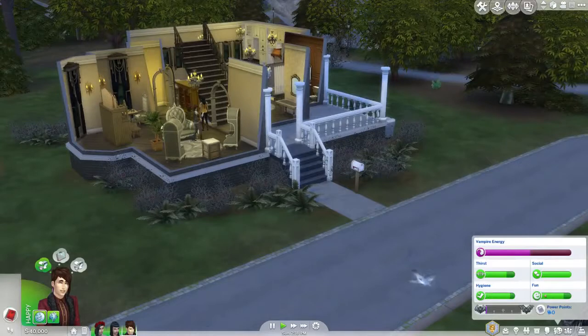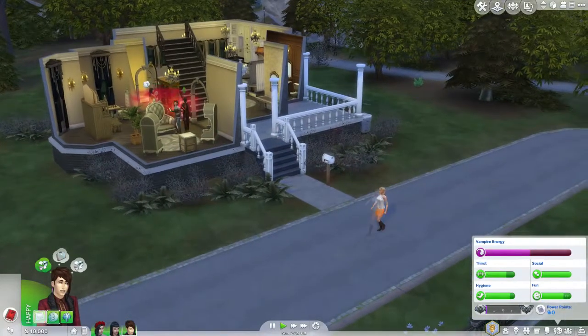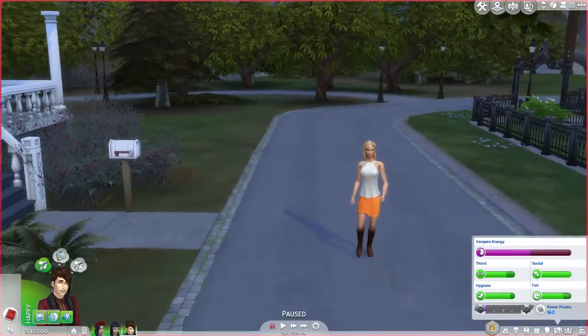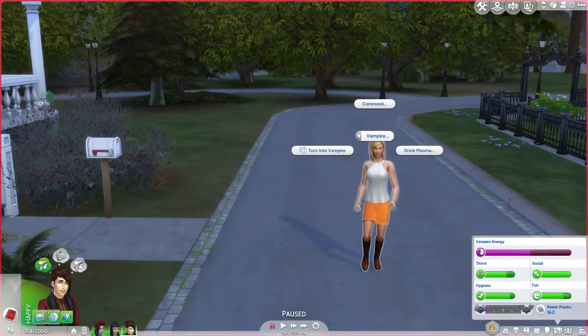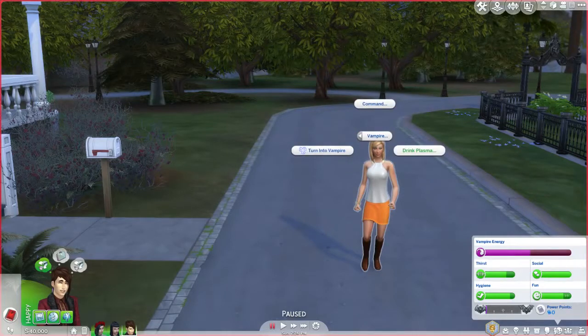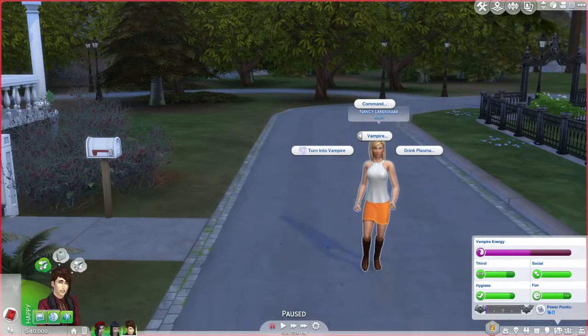Can they drink during the day? Go collect this wolfsbane - oh you can't yet. I think they can drink during the day. He can turn into a vampire, drink plasma, ask for permission, compel to drink - small drink or deep drink - and he can command her to clean and all that fun stuff. That command feature is going to be cool for the drifter challenge - just make them a vampire but use their human form, and then command the other sims in your house that you can't control.